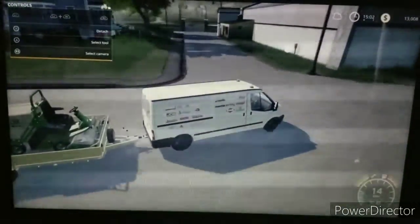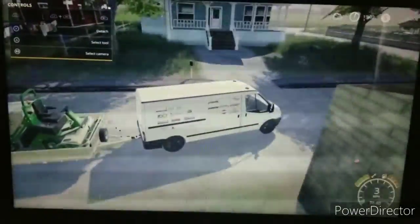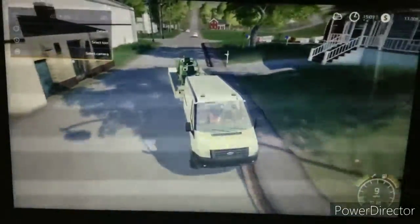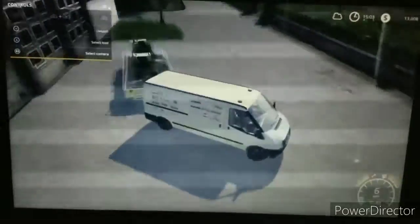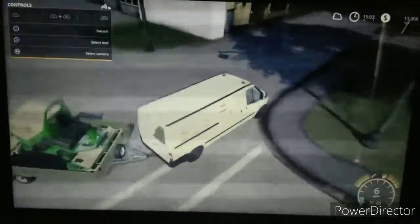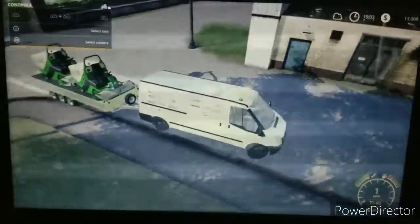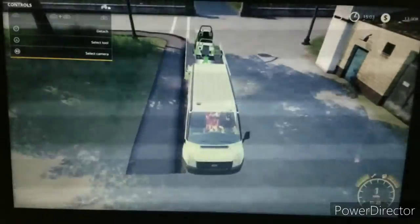We're going to turn down here, because right here is the house. So what I'm going to do is make a U-turn right here, just going to go skirt. Turn the beacons on as well, and park right there.